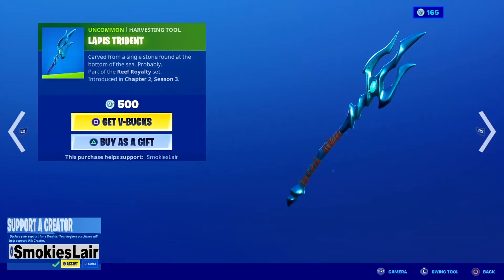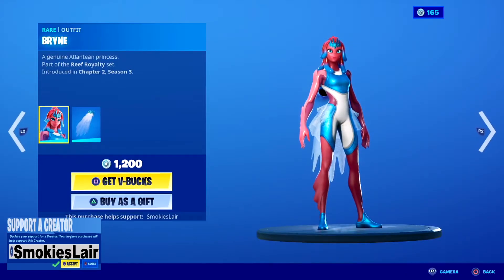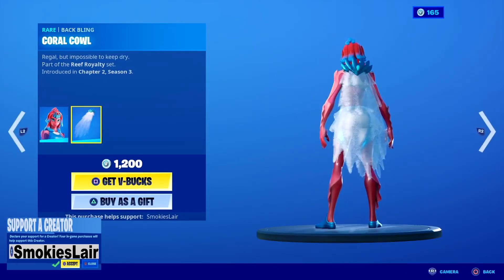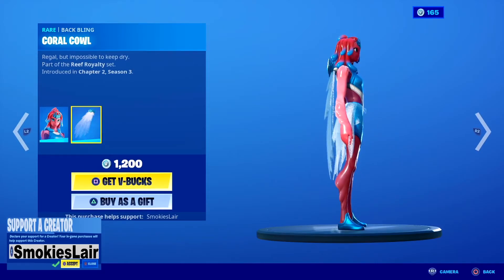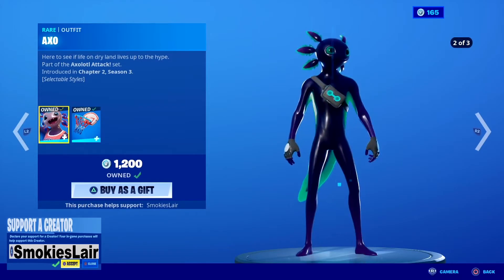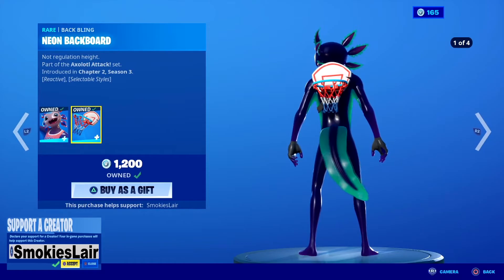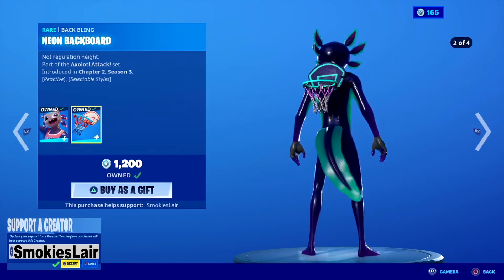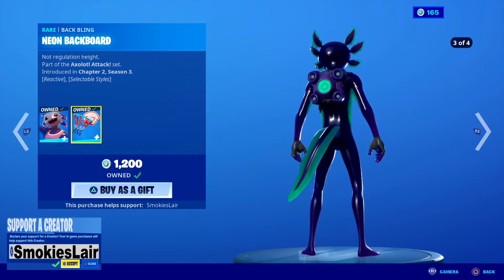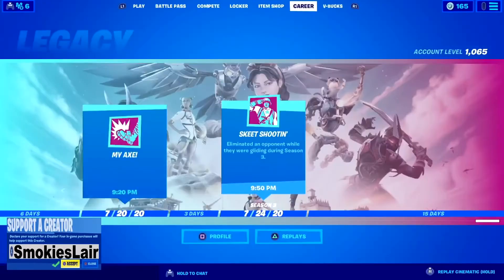Finally, we got the Lapras Trident — always thought this was sick, love the design, love the splat. Then we got Briar — she's sick, I love it, and I love the silky cape, but no capes for me. Then we go over to Axo — I couldn't pass it up. He's got two different variants and a crap ton of different back blings that react with every kill you get. I love it — this is an amazing set.